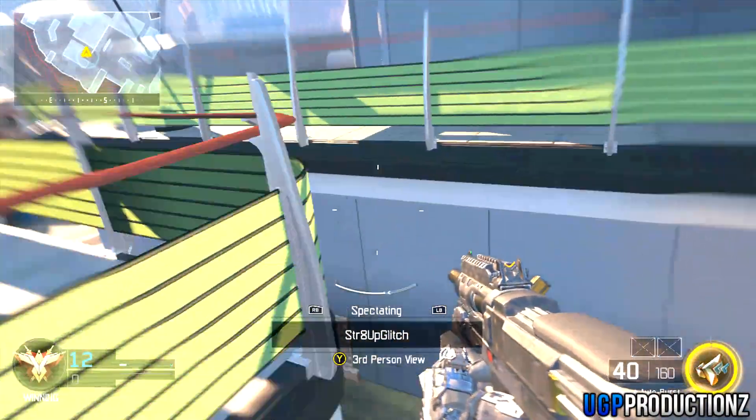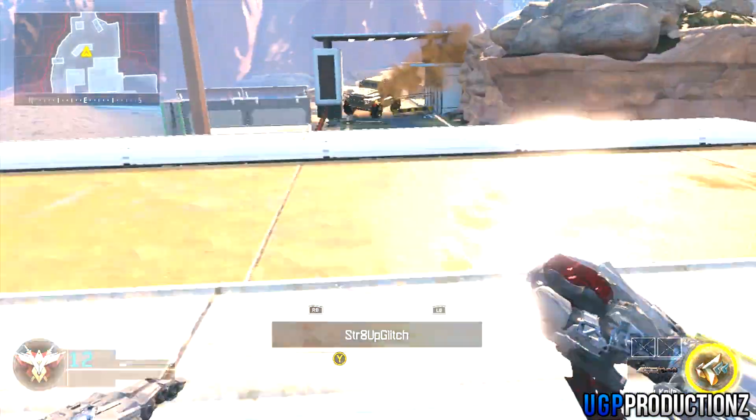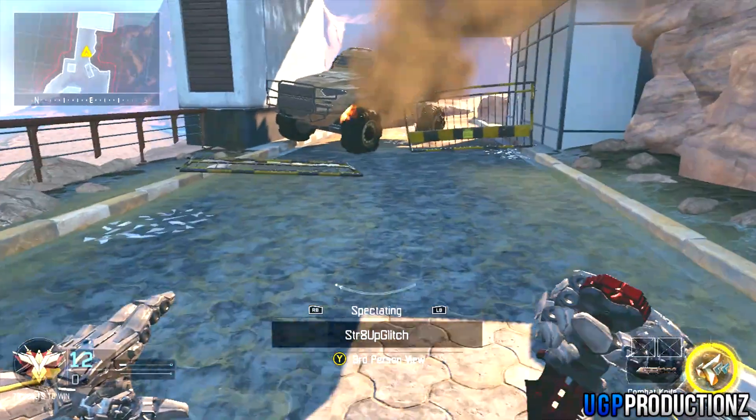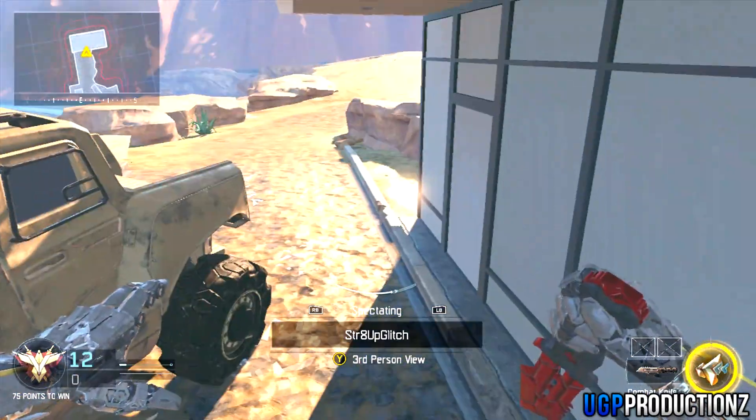What's going on guys, my name is Andy from Uni Game Productions, and today we're going to be showing you a brand new out of the map and under the map glitch on Combine. What you want to do is make your way over to the same location shown, and for this glitch you will need Overdrive.